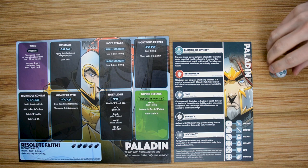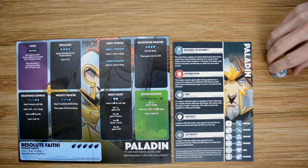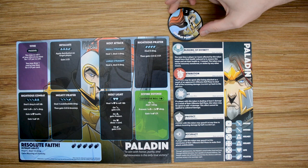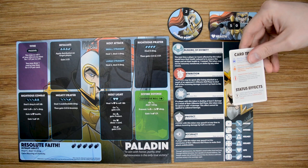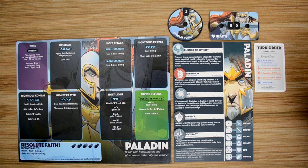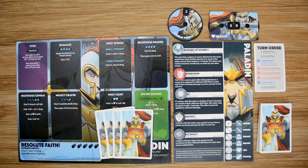For player setup, each player will choose a character and receive their character board, their character's leaflet, all of the different status effect tokens for that character — which you can place along the side on the icons. Each player will also receive their combat point dial, set to two, and their health dial, set to 50 initially. You'll also get a quick reference card listing the turns and different icons. Finally, each player will receive their deck of 32 cards, which you shuffle up, then draw the top four cards as your starting hand. You'll also collect your five custom dice. From there, you're ready to start the game.